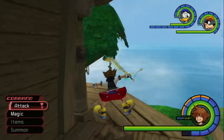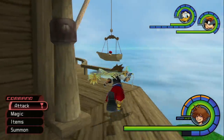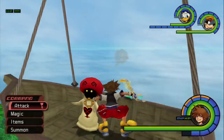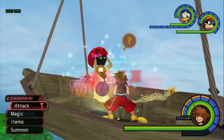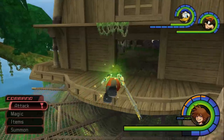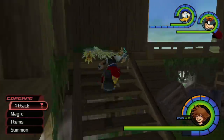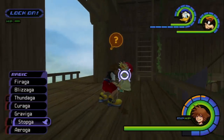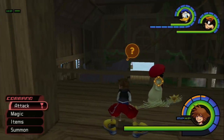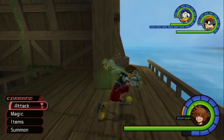There are several locations where these White Mushrooms appear. The first spot was there. This is normally the second spot right here on this boat — you're going to glide over here and stop this one, and it gives you mana. Then you go inside the house and stop this one up here. These three spots are normally where they appear — I'd say about 70% of the time they will appear there.